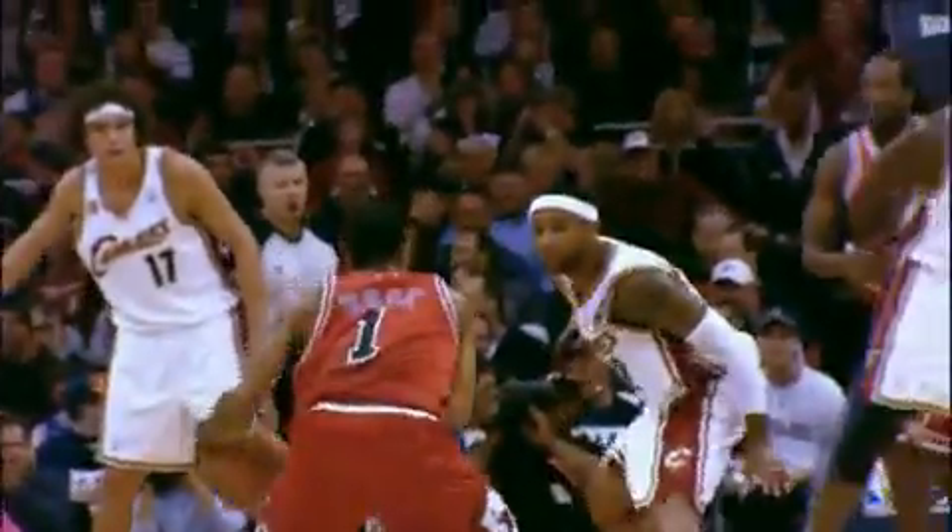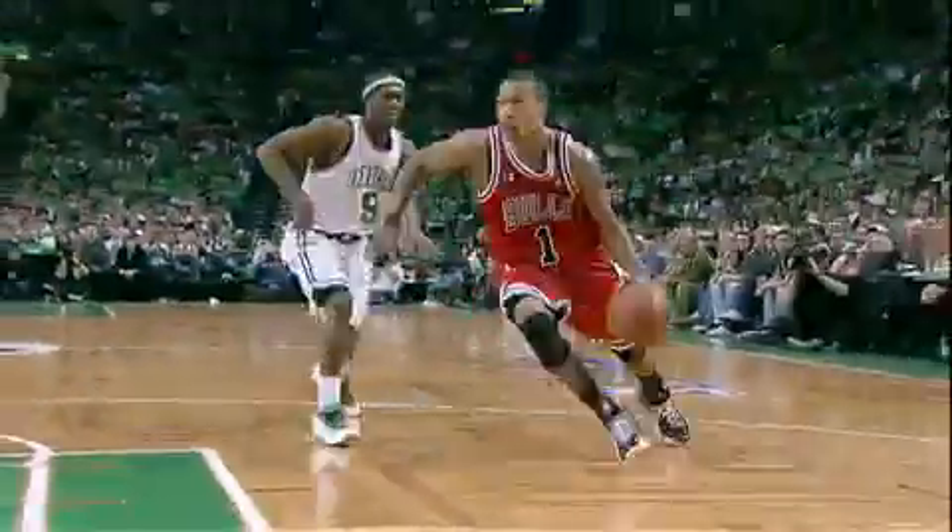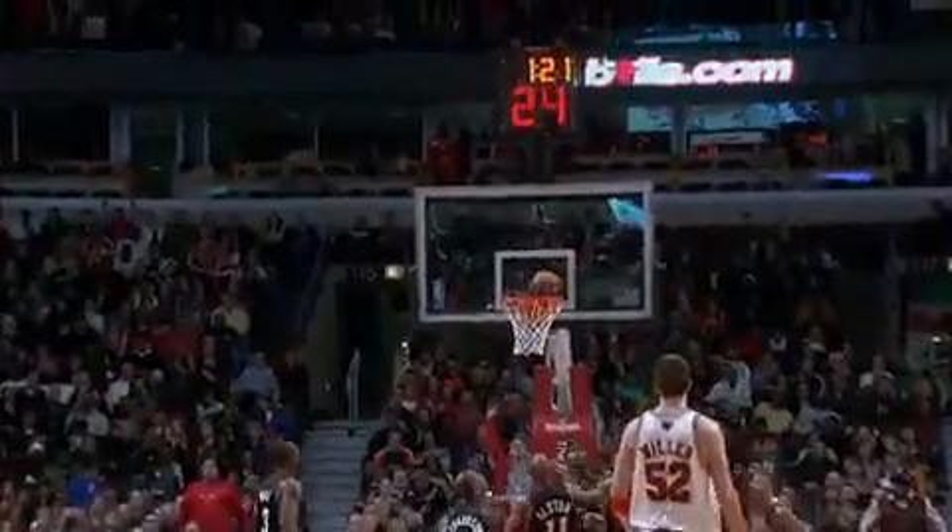My crossover dribble is a basic right-to-left crossover, left-to-right crossover. Crossover drives right by Rondo, one of the quickest point guards in the NBA. Here's Derrick — a drive, a spinning shot around the rim.